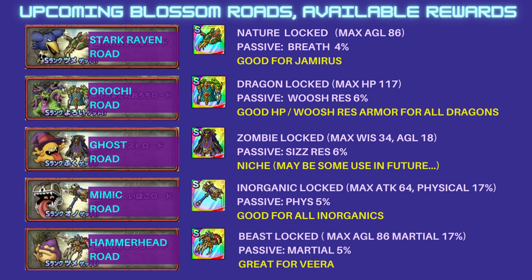The Ghost Robe is actually the least interesting of the five, as there aren't really useful Zombie-type units — maybe Godwin only, but that's quite niche. The Mimic Robe will reward you with an Inorganic-locked Hammer, which can be rolled for High Attack or Physical Potency. This one is really good for all Physical Inorganics, and the Inorganic type is coming back in the current Machine Fest in Japan, so it's a nice one to farm as soon as it comes out.